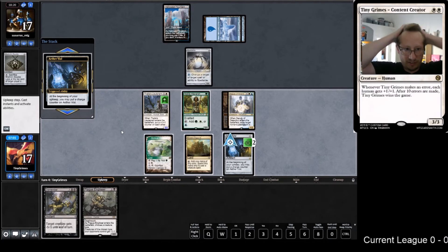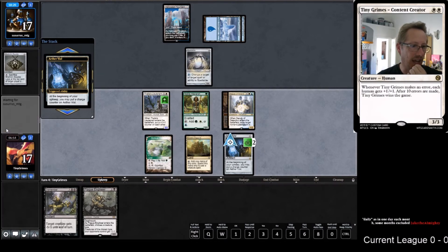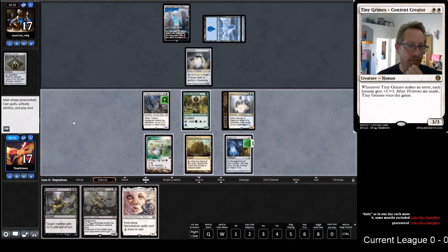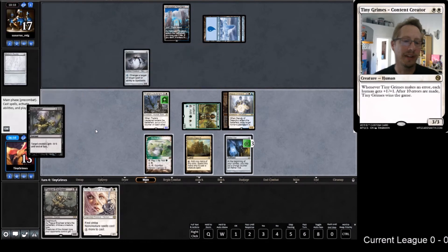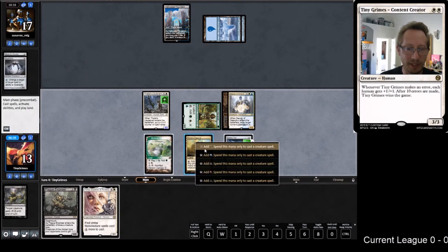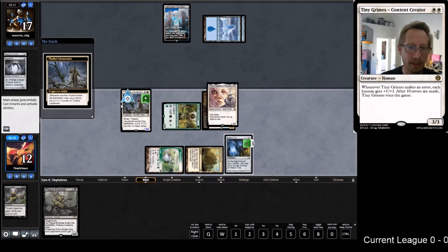We have the Reflector Mages - really good. The Deputies, the Plague Engineer - we want to go fast. I think I am going to put the Vial on three so that I can Dismember and play Thalia. Dismember, take the damage. I did that order right. It wouldn't have been totally shocking of me to play Thalia first - streaming, not always on my A-plus game.